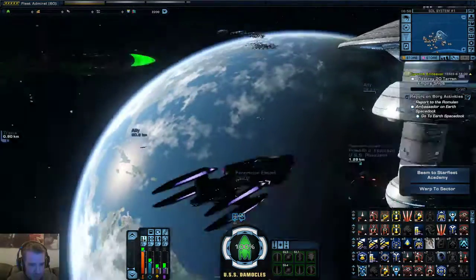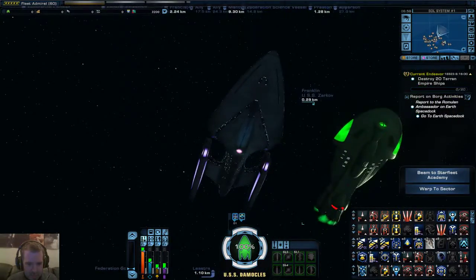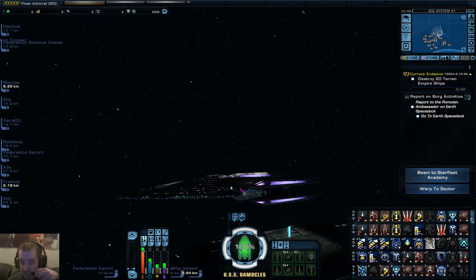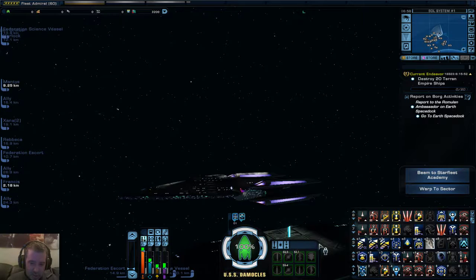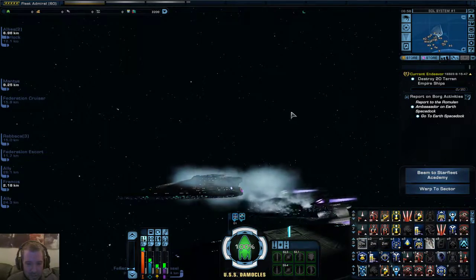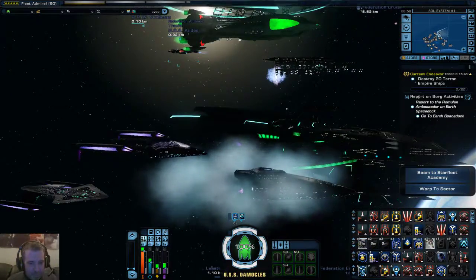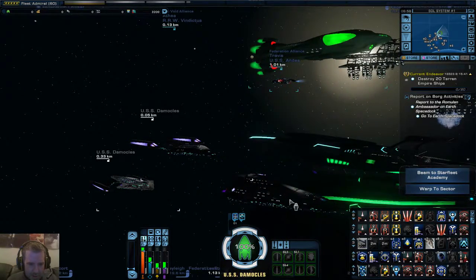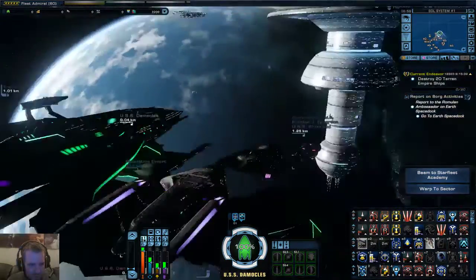Before I go in there, I just want to quickly show off the ship at the moment. This is the Prometheus class ship with the multi-vector assault mode, which I shall just demonstrate. Now we've got three different parts of the ship there: Alpha, Beta, and Gamma modules.